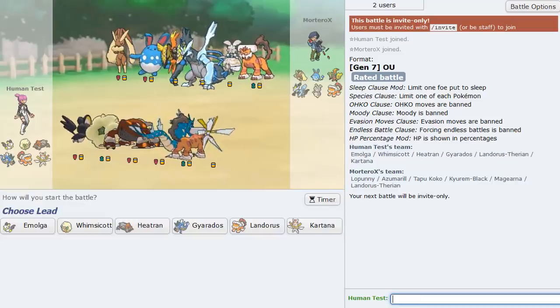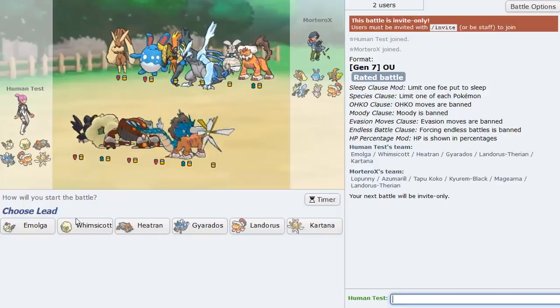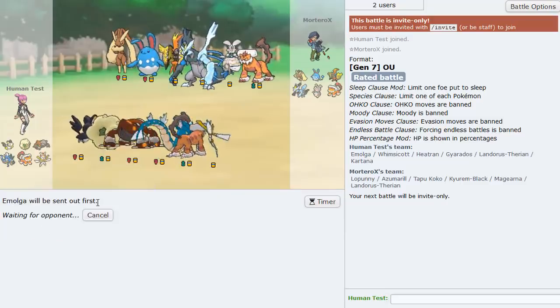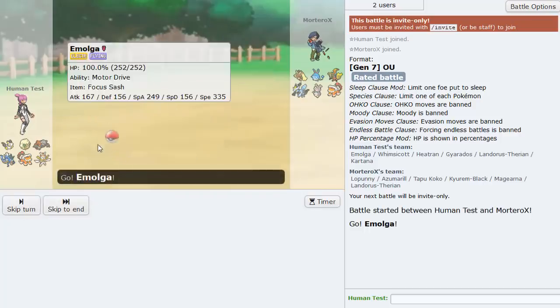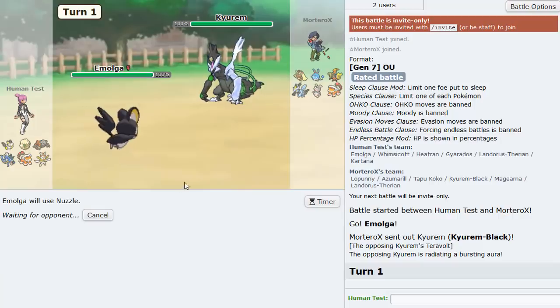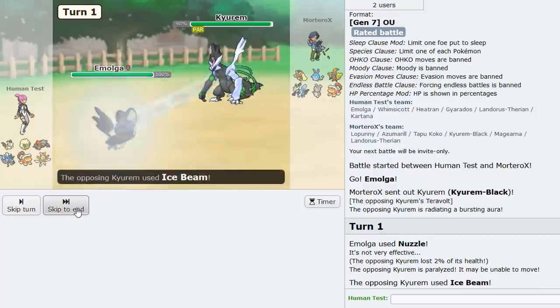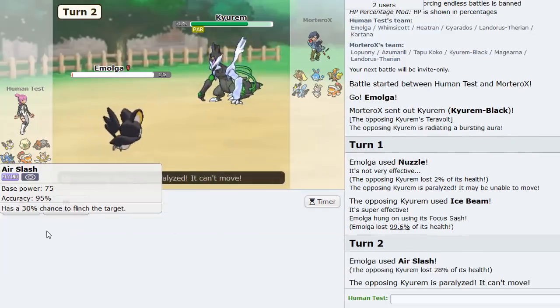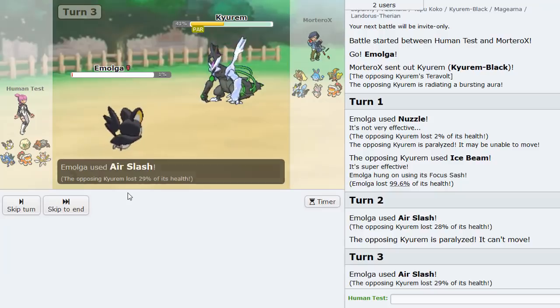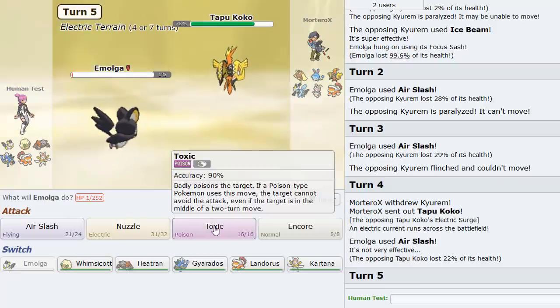Let's see how this one goes - mega Lopunny double bunny core, triple bunny core actually with Magearna, like a robot bunny. If we can paralyze Keldeo or Lopunny - Lopunny has Limber pre-mega - but we're going to paralyze you. Good old paralyzed Keldeo is all I need. Let's get a little chip damage on it. He goes Coco and watches the Volt Switch.